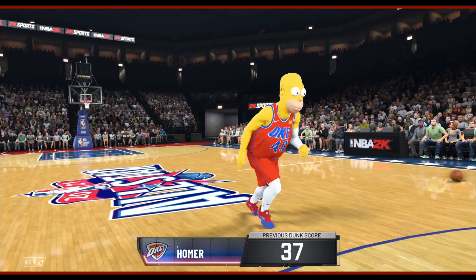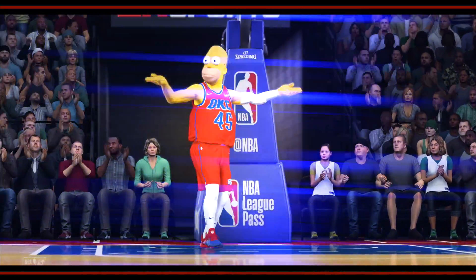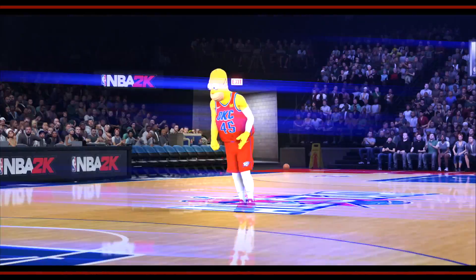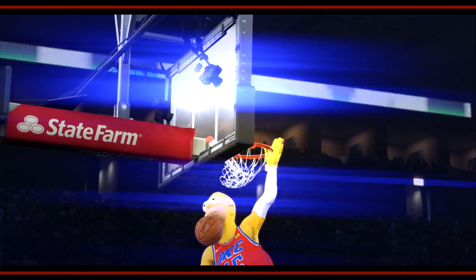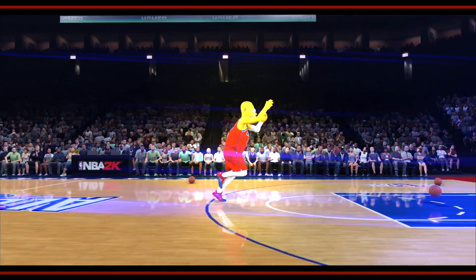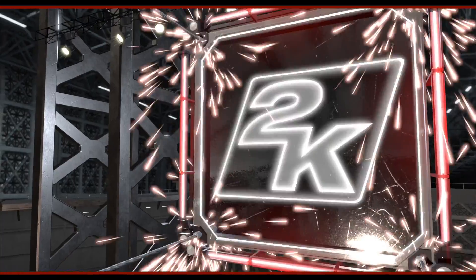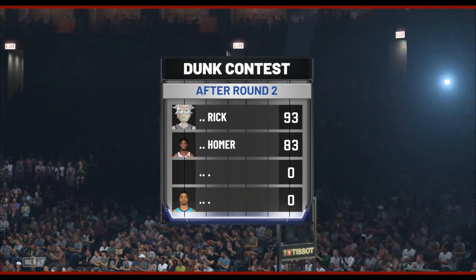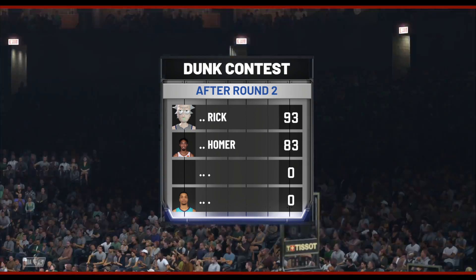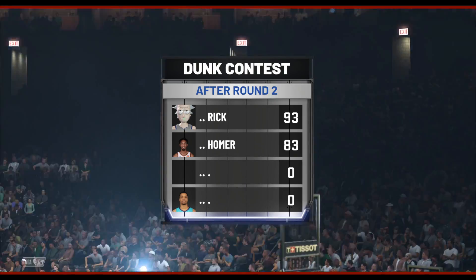Rick gets another 47. And now Homer with the cartwheel to the dunk — that's a 47, that's a 50 right there. This man is coming to win and he wants to get them points back. Homer gets a 47, and now the score is 93 to 83. Didn't really change because they both got the same score. But now we're about to see the final round of the contest.